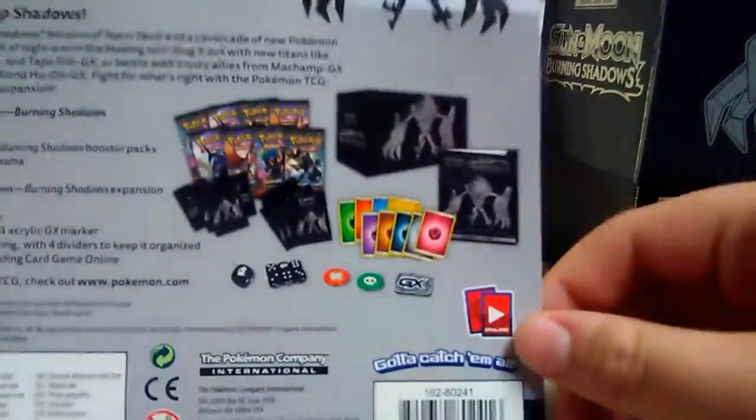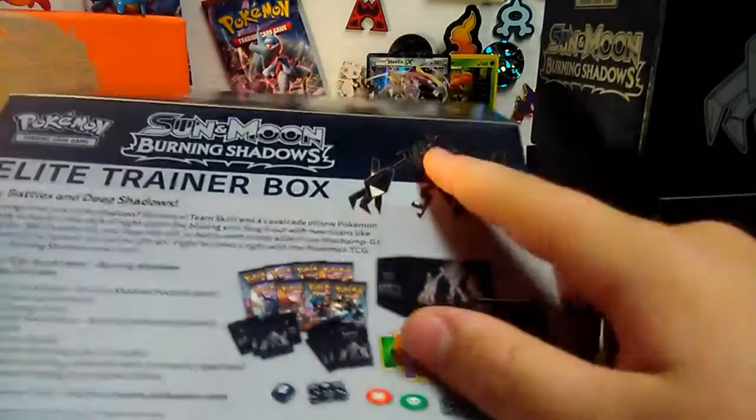So we don't take ours apart, but let's try to see. I believe in Sun and Moon they had to fit five of them in there. It's a pretty cool box to have and you can see what comes in it. And there he is.